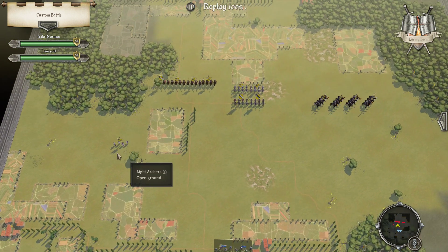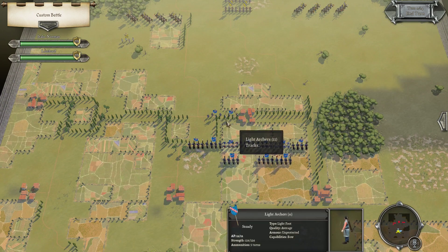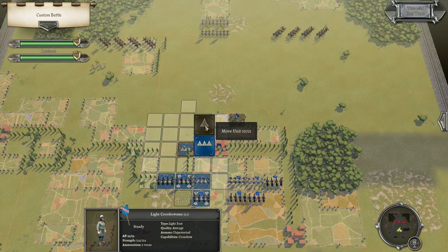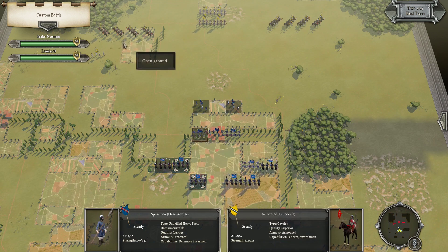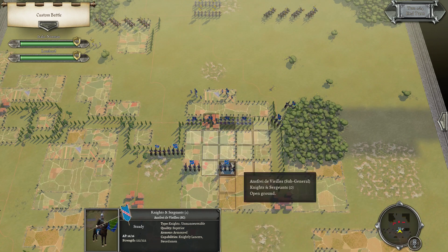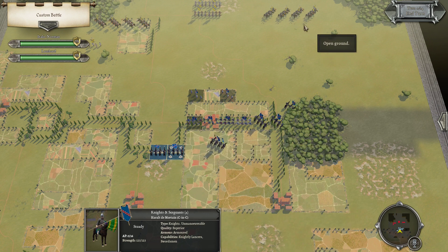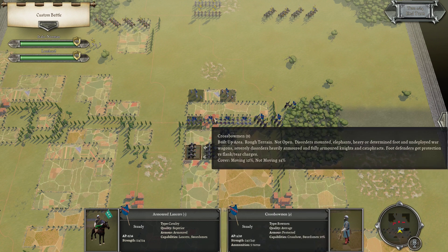His force has one archer, a bunch of lancers, and a core of infantry. I think I'll be able to take the rough ground. Since there's not much archery to worry about, I can be a little more aggressive with the knights. If there are only lancers, I can probably shift more of them this way.